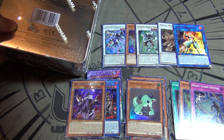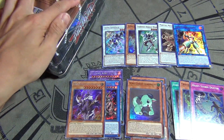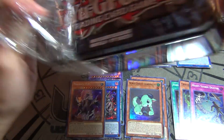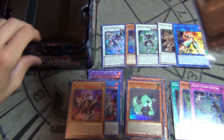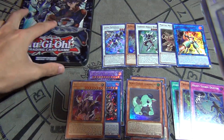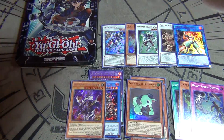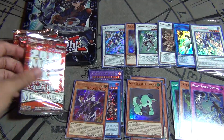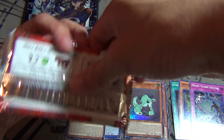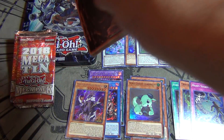Last tin we have — we got the last Yusei tin. Let's see what we get. Alright, let's see what we get in the last tin, guys. Let's see if we can get lucky and get a couple more chase cards. We can skip the promos because we already have them all right here. Alright, three last 2018 Mega Tin Packs for you guys, and then I'm all out of tins — these are the last ones.